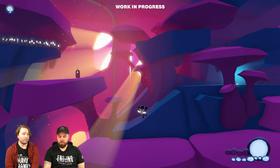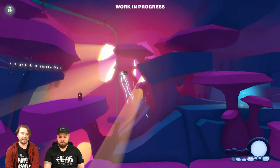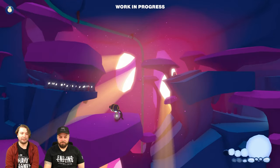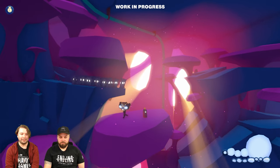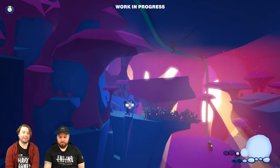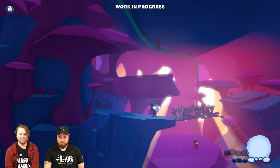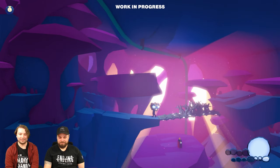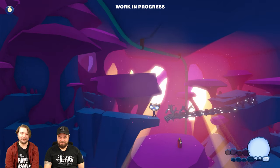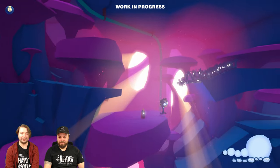We already got some upgrades like a double jump and you can also do a dash jump. Just about now when I get through these little critters here, which are scared of the light, we can also produce our own light, which helps us move them along as we go. They use their bodies and their stickiness to get across bridges and get away from potential light sources that scare them.